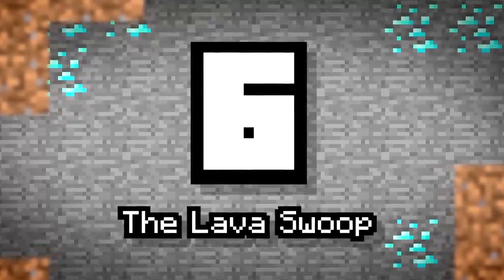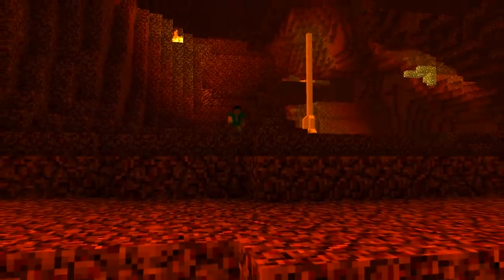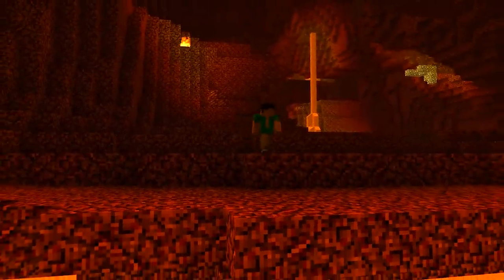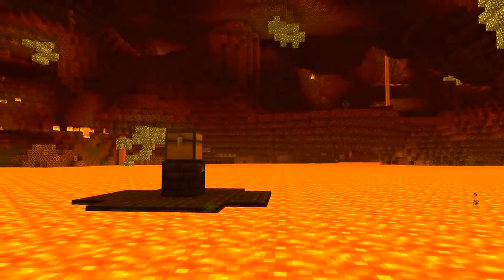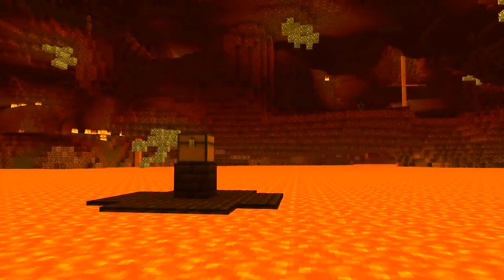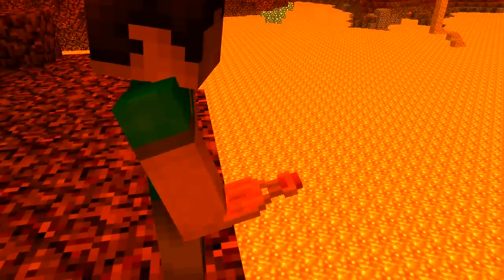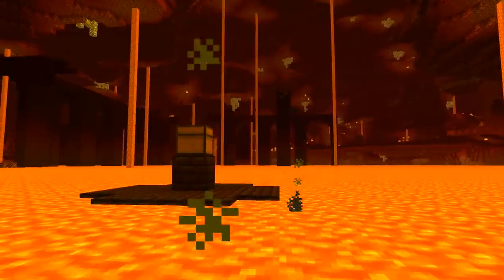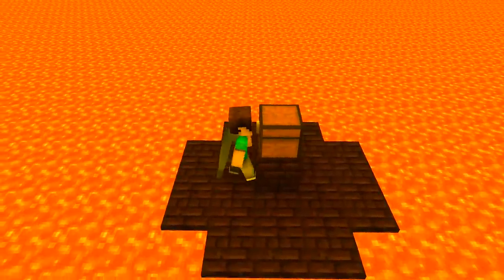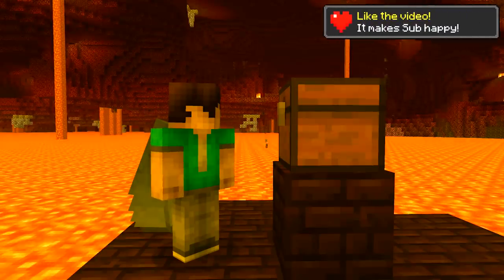Number 6: The Lava Swoop. Sometimes players can be pesky — they may have even watched a video or two of yours and know some great ways to hide chests. Take Steve, for example. He's gone all the way to the Nether and placed his chest right in the center of a huge lava lake. Unlucky for Steve, lava is nothing to you. You've conquered it time and time again. Equip an Elytra and spend some time swooping in from the netherrack — not only will this help your flying skills, but then you don't have to waste a whole bunch of fire resistance.